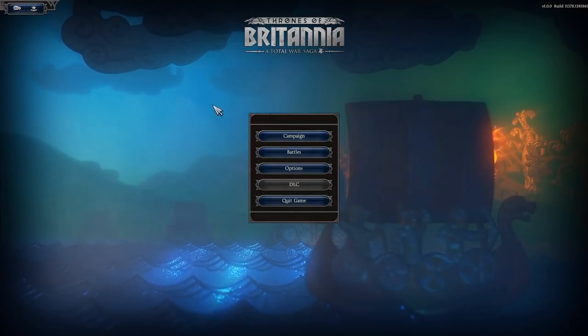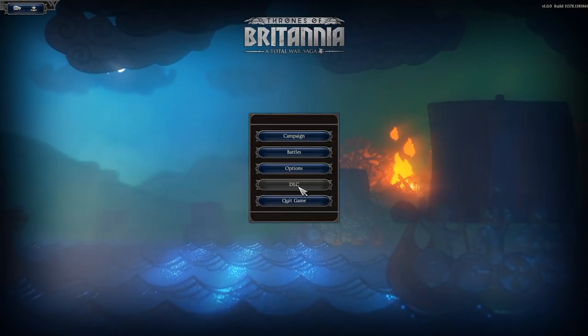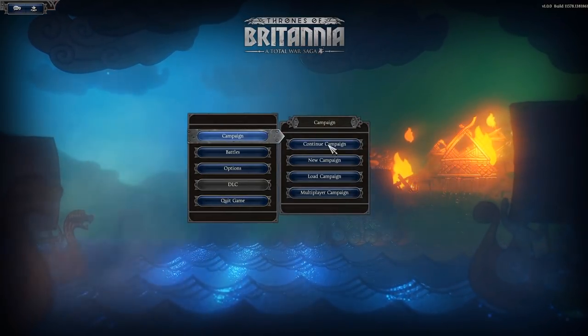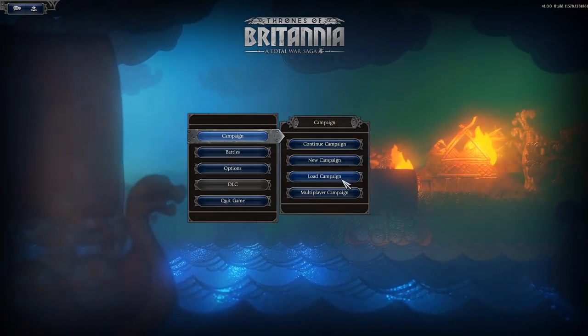We're going to start off with the menu screen. This has Campaign, Battles, Options, DLC, and obviously to quit the game. We'll start with Campaign — click on it and you can continue your campaign if you have a save, or you've got New Campaign, Load Campaign, and Multiplayer.